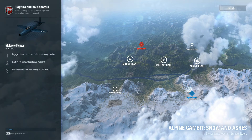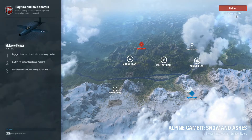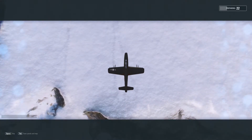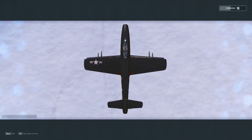All right guys, welcome back — we're on the Alpine Gambit Snow and Ashes map. Oh, Sergeant Blaze! He's in a tier 10 ground pounder. Remember him in like the tier 5 or 6 that bombed us a couple of times? We're going to have to be careful about him. I think it's just me and Sergeant Blaze. Crazy. Let's take a look — screenshots. Screenshot one. And do a cool flyby.